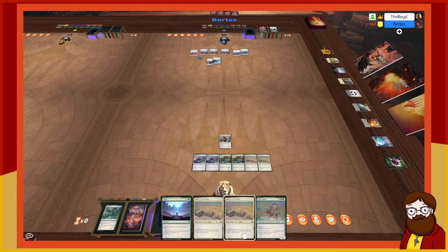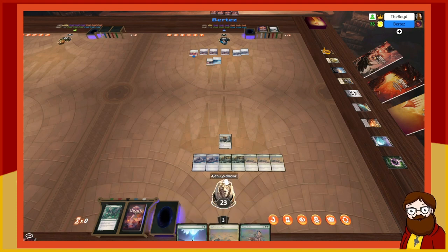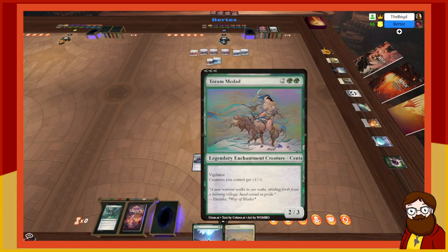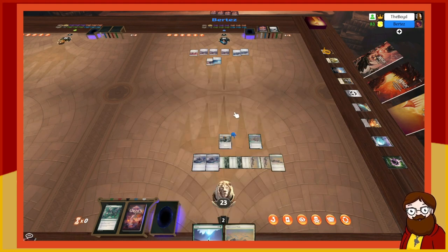I think you might be waiting to board wipe me. I'm going to spend two white and two green to play Torom Madad — a four-mana 2/3 with vigilance. Creatures you control get plus one/plus one, so my 2/2 with first strike and protection from black is now a 3/3. If I attack you tap your guy to make a 2/2, I eat the 2/2. I guess I'll just pass.